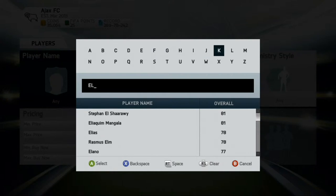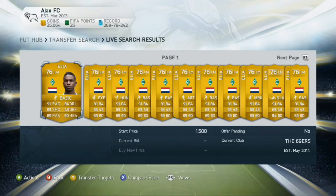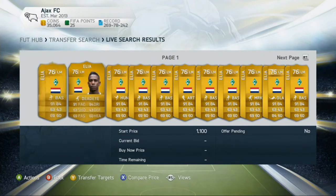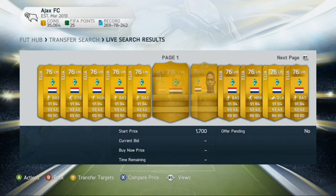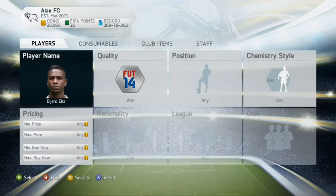At number four we have Elliot — I don't know his first name but I know it's Elliot. He is an amazing player, I've always loved him in FIFA games. He's just been one of my favorite players and he's so cheap, only about a thousand coins for this insane player.